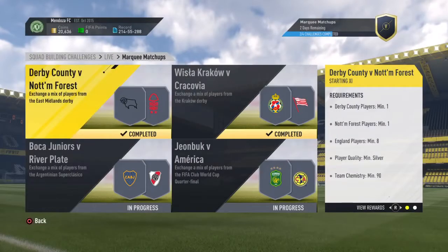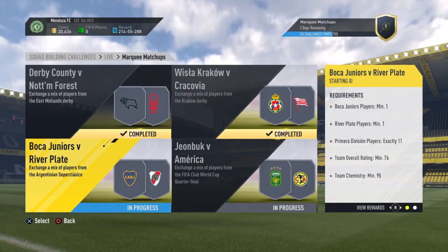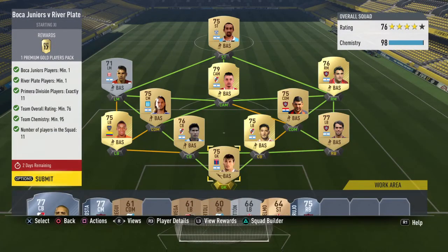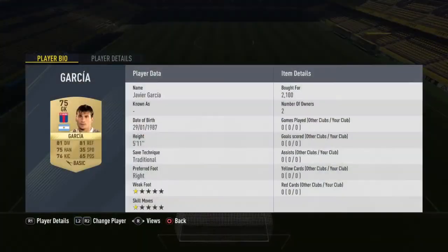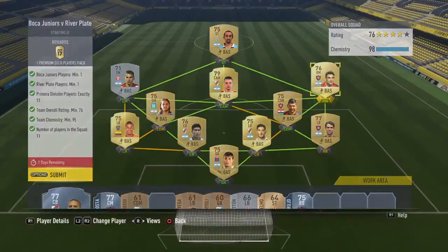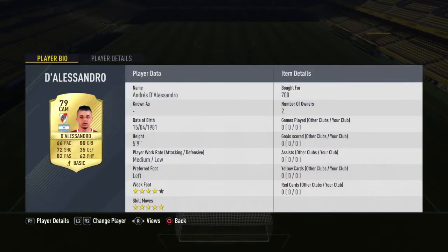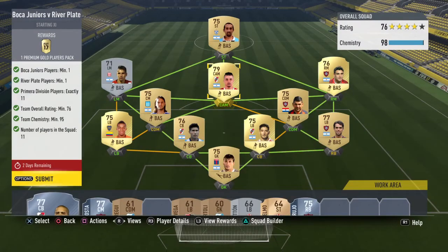Next we jump into the most expensive one by a mile: Boca Juniors against River Plate. I spent about 40 minutes sniping these guys. A lot of them I already had in my club. The keeper cost 2k, the centre back 1k, the right mid 3.5k — he is so expensive because you need him to get this one done. D'Alessandro I managed to snipe for 700 coins and he's going for about 2k. I sniped a couple of him and made quite a bit of profit.